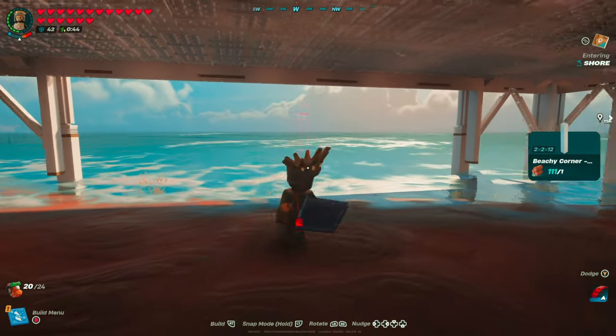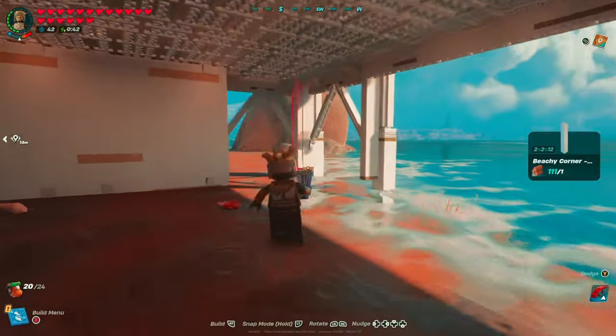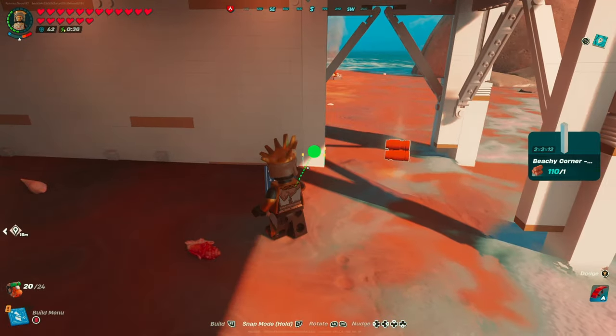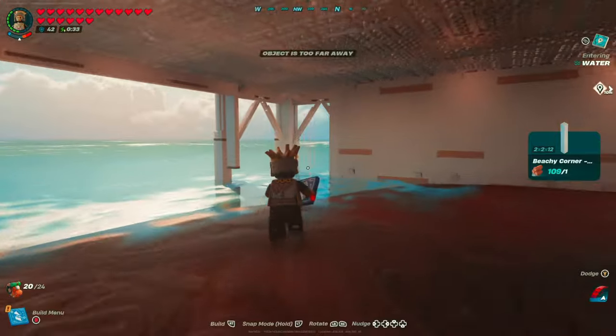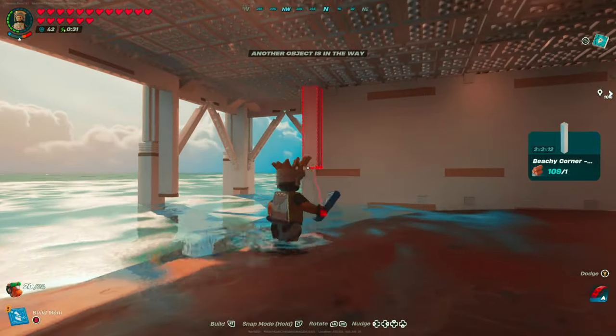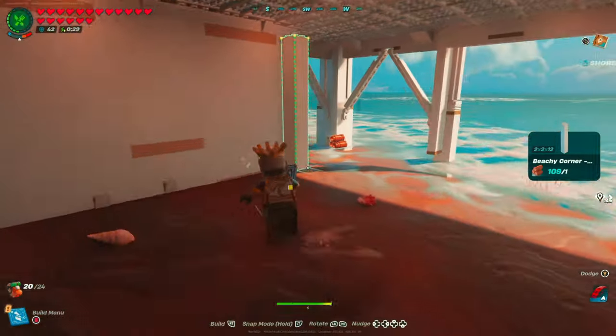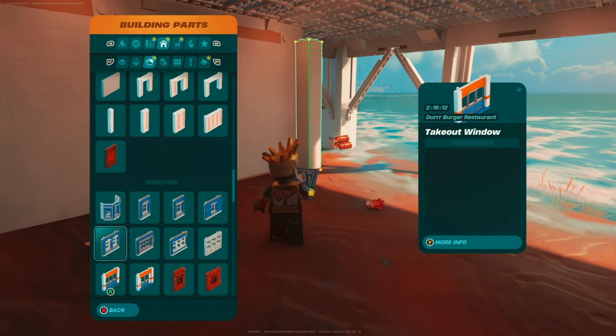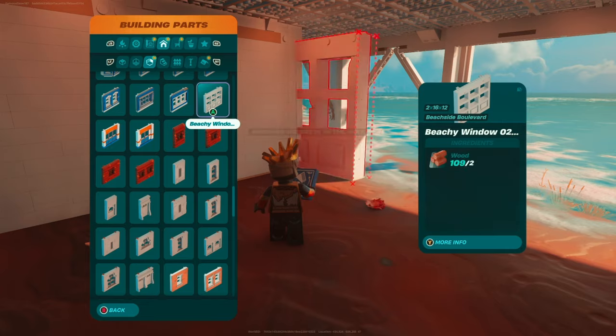Now we're going to start finishing off this boat launch section underneath our house. All we're going to do to start is use the beachy corner — the white one — snap it into the top of the ceiling like that, fill in the gap, and repeat that process over on the other side. Then we're going to move into a window that we have not used in this build yet.